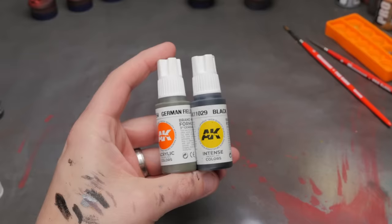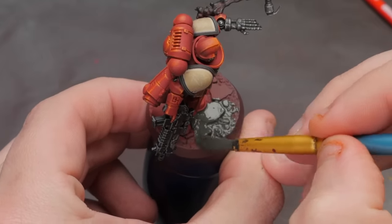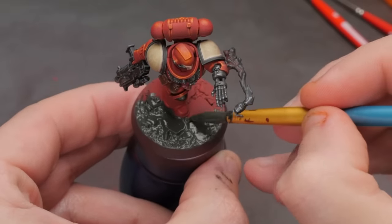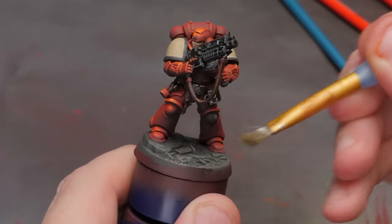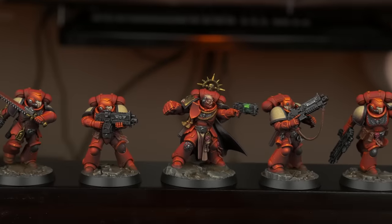The last step is to base coat all of the bases and do an edge highlight just with some dry brushing. I added some desaturated green to a dark gray for this base color because that green will really look nice and give a nice contrast compared to the red armor of the models. I slapped a little bit of pigment powder on the bases, painted the eye lenses, and I'm now the proud father of my very first painted Kill Team.